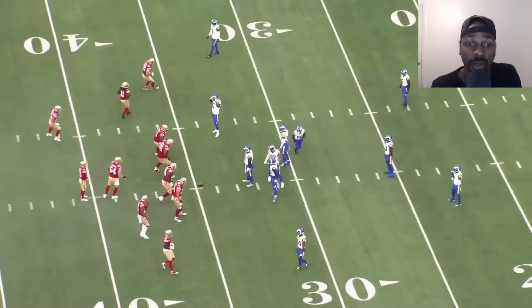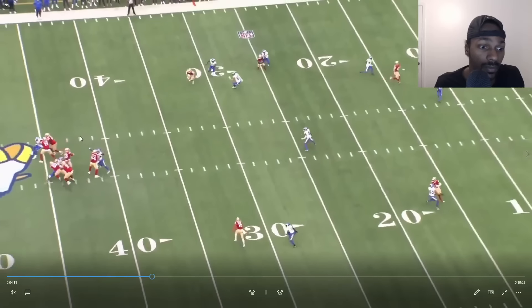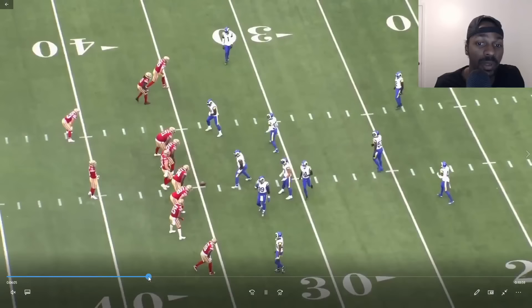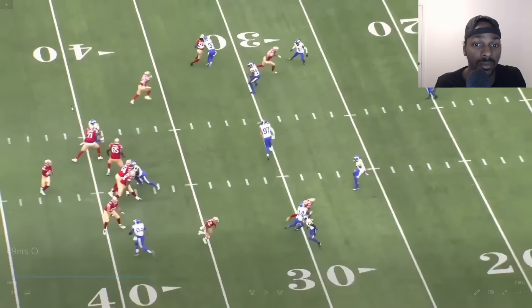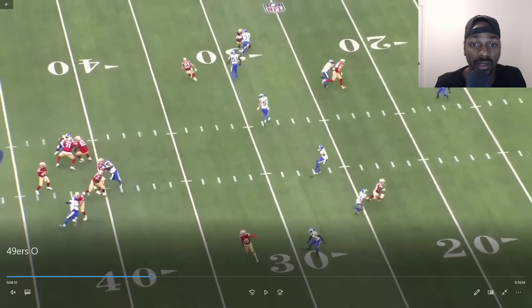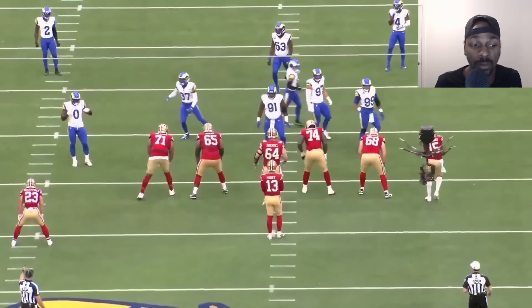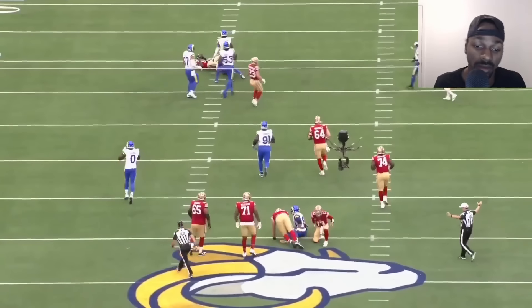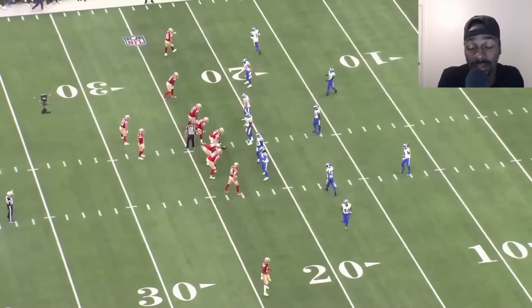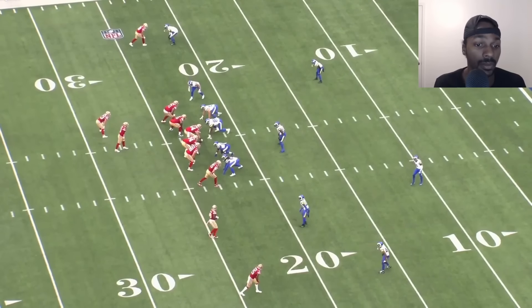You already got a funky formation with CMC lined up far out here. This kind of gives you the spacing — near man-to-man once again. You got an option route with CMC. Just getting him further out there to open up that window in the middle. You can see CMC way out here — you can kind of give their coverage away early as well. Small things we can steal. I wish we could steal the entire offense.